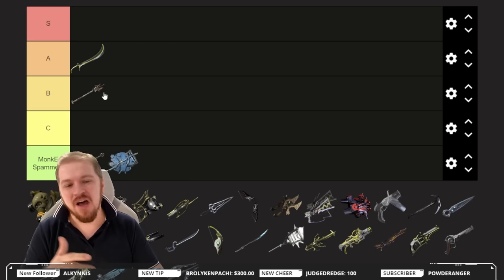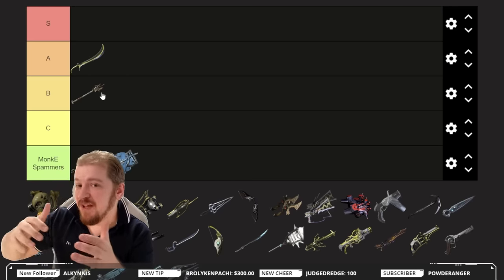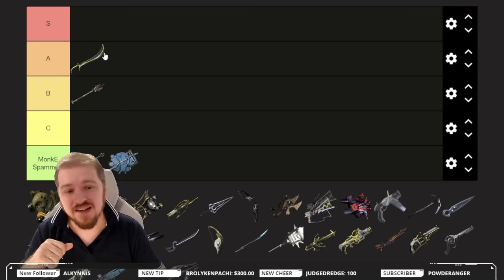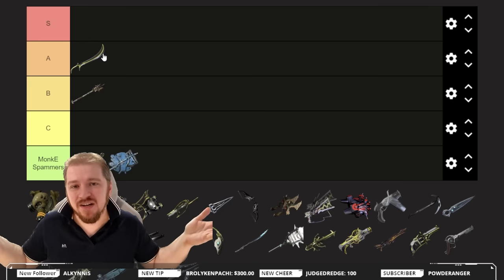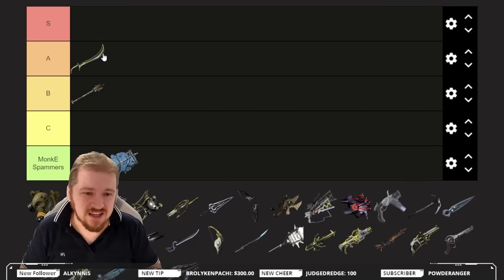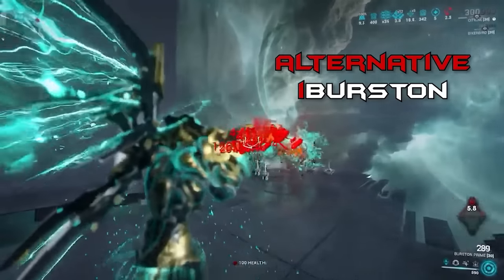Now it says on heavy blades but it also applies to hammers. Speaking about best stat stick weapons in the game, check out the ceramic dagger. While the Magistar may be best for Atlas, the best stat stick weapon in the game is going to be the ceramic dagger — you gotta get it, especially if you enjoy playing Warframe. It's simply something you must get.